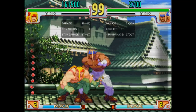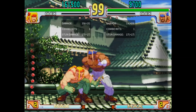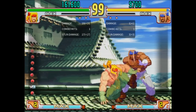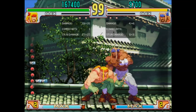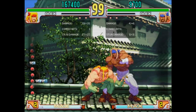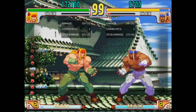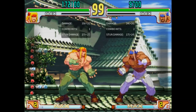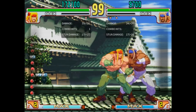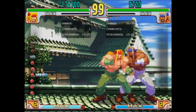Low Short can be special cancelled, but almost none of Alex's special moves are fast enough to combo from a light normal. You can cancel into EX Knee, but it's very unsafe and unconfirmable. In fact, I've never seen an Alex player do this in all the time I've played and watched this game, and I didn't even know it was possible until I just labbed it. His only other combo from Low Short is an instant cancel into SA2, which is even more expensive and even more unsafe.